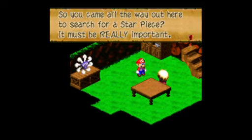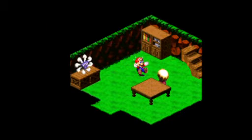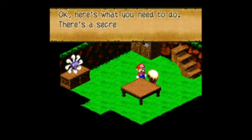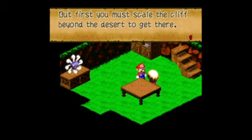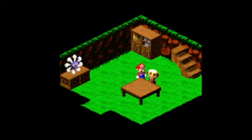So you came all the way out here to search for a star piece — it must be really important. It's the last piece on land. You can't find it here. One place left is up. So you want to go there. There's a secret passage at the sky at Beam Valley. You must scale the cliff beyond the desert to get there. Since you're such a nice guy, I'll introduce you to someone that can help you.